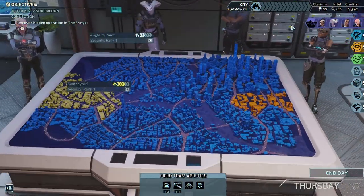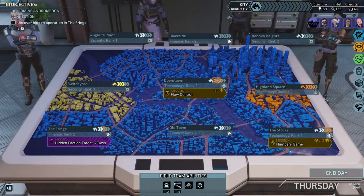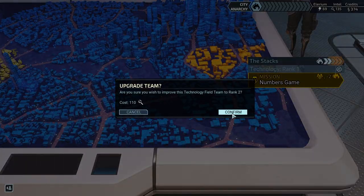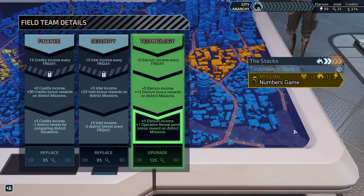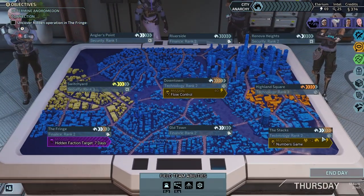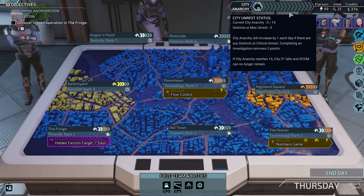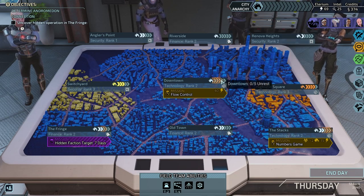However, if I were to take the advanced stock, I would not be able to upgrade this field team, and I really want to do that. We're going to get 15 Elyrium when we complete this mission. We have to take this one if we don't want City Anarchy to start increasing — the stacks would reach five and then every turn thereafter we would see City Anarchy increase.